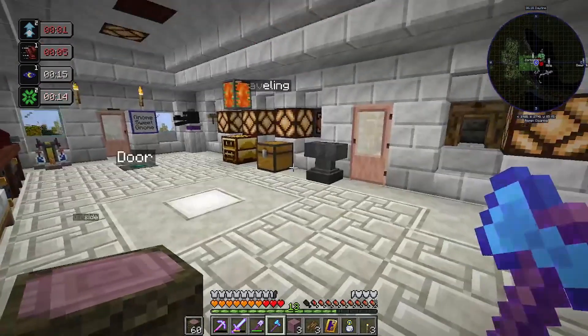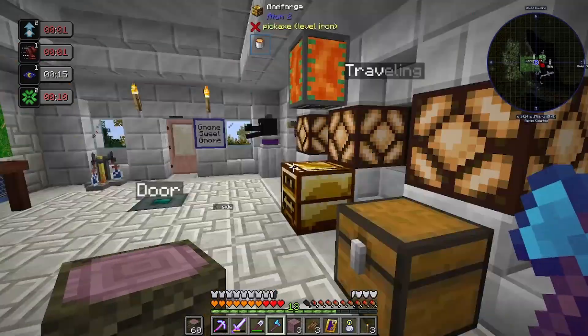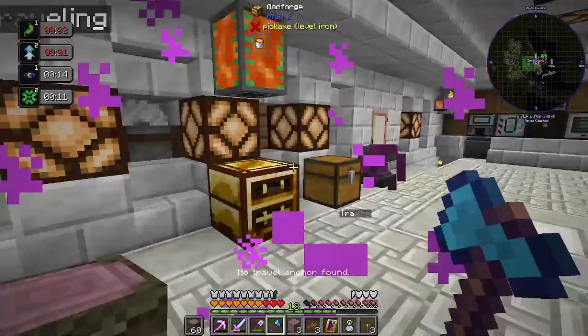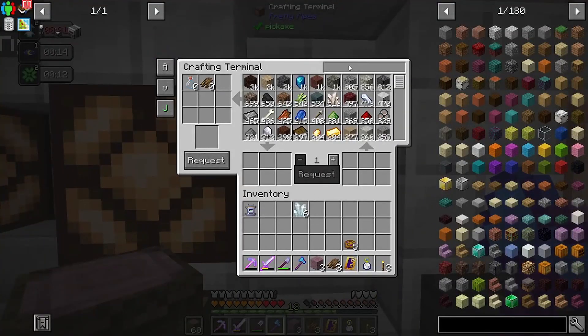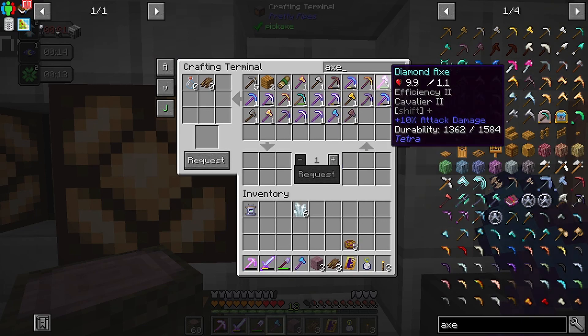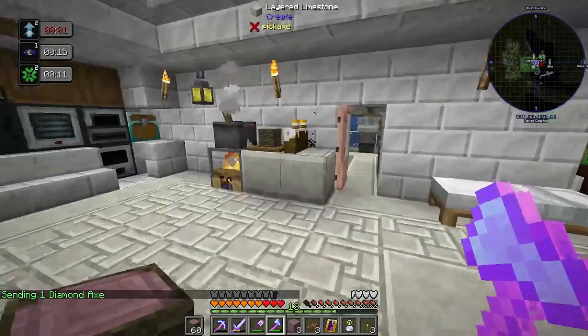Yeah, that's another thing — I put life mending on my axe. It has the teleportation and stuff, but I kind of want my old axe back because I do not like life mending. I wanted to see what it did. I'm going to put you away.